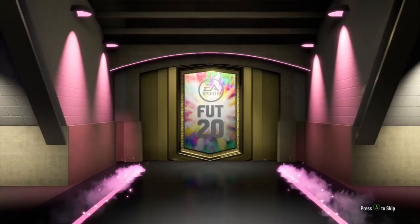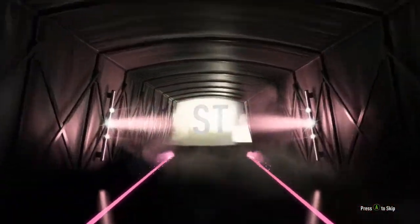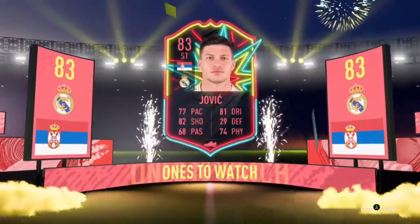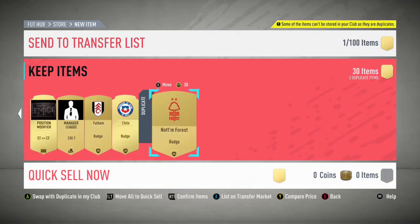We'll move swiftly on to the mega pack — hoping for the boards. Come on, please be boards! It's a board, it's a One to Watch, but not a walkout unfortunately. It's Luka Jovic. Deidre — let's just skip that. Can we get anything else? Underwhelming.